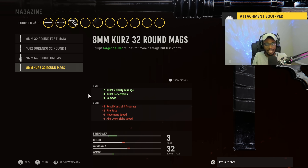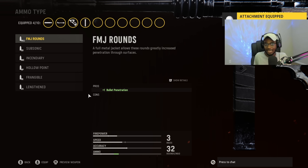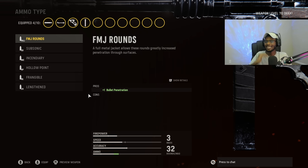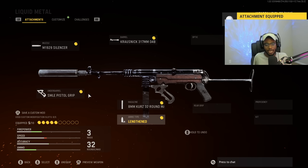For the magazine, we're going to run the damage rounds — this is going to make this a consistent three-shot kill and make this weapon very lethal at any and all ranges. Any SMG you guys can get a fast time to kill with while maintaining close to medium range capability is going to be amazing. For the ammo type, because this is a submachine gun, Lengthen is going to be the best option. Don't run any SMG here in Vanguard without Lengthen — you want the capability of taking people out at longer ranges.